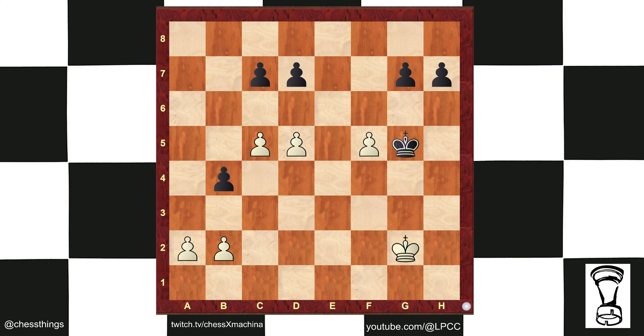So we have to do something about the g pawn. Take the g pawn. King g5 to stay in the square of the a pawn. Now a4 — they have to take en passant. B takes a3. King f6, and that king is staying in the square of this pawn. There are no tricks in this endgame — this will end in a draw.